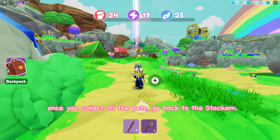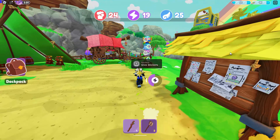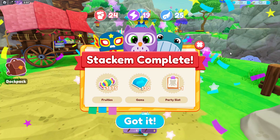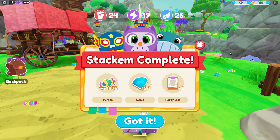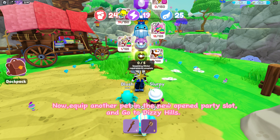Once you collect all the pets, go back to the stackum. Then equip another pet in the newly opened party slot and go to Dizzy Hills.